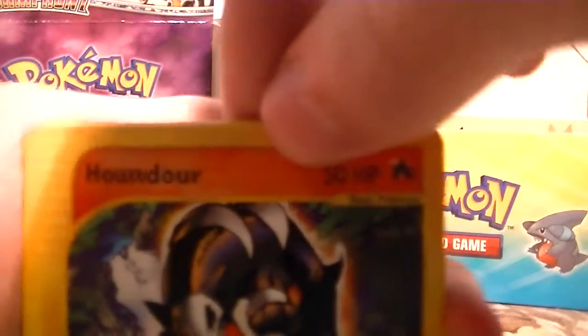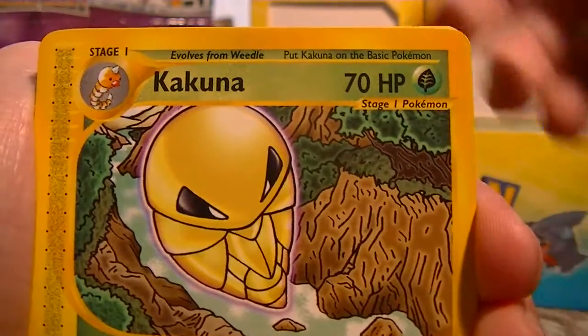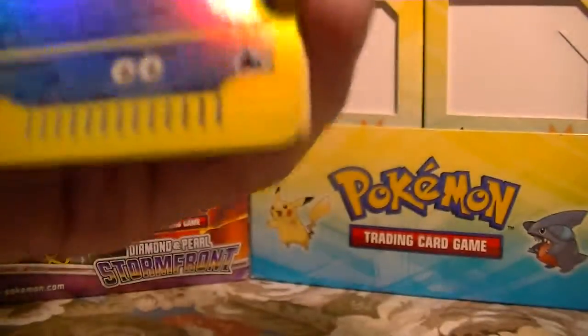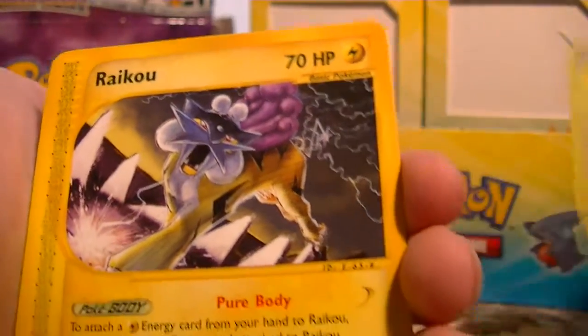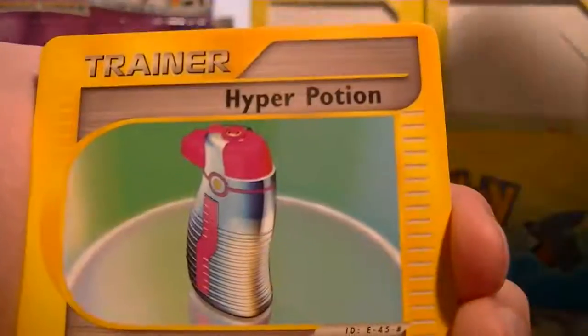Got a Hound Hour, Grambul, Kakuna, Haunter, Swine Up, Dugong Reverse — which is actually a Rare — and a Raikou Rare. That's really cool, even though it's not the hollow version. Then Hyper Potion and Misdreavus.